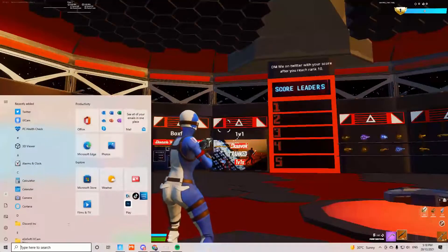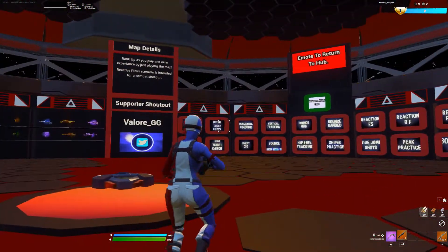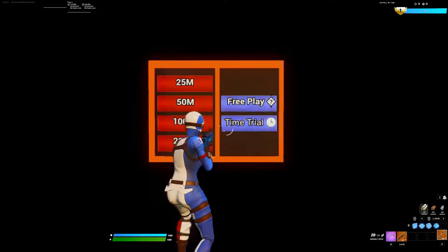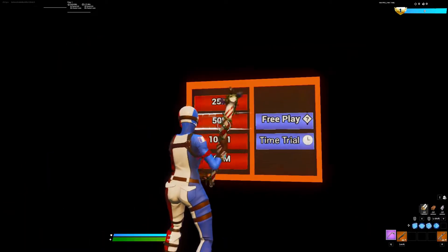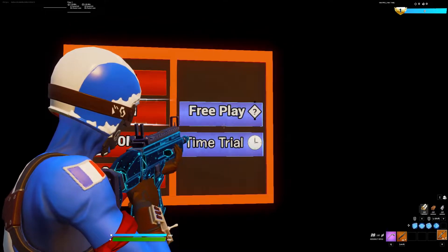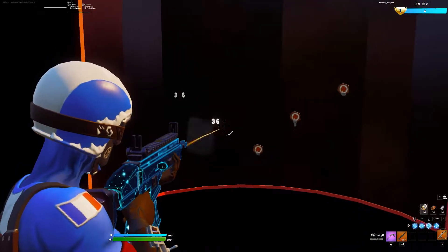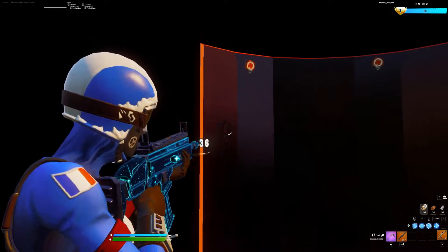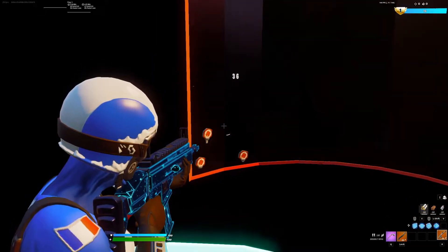I don't usually use SkaBox, I usually use Kovacs, but today I'm using SkaBox just to make it easier. So frenzy, and then usually I do 50 meters — it's preference to be honest — and then free play or time trial. Time trial gives you a minute and free play is however long you want. If you guys are on PC and you can afford it, I would recommend you get Kovacs.